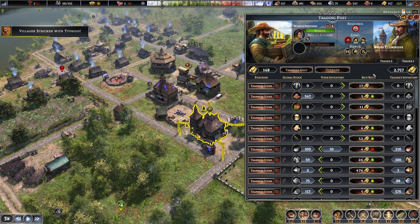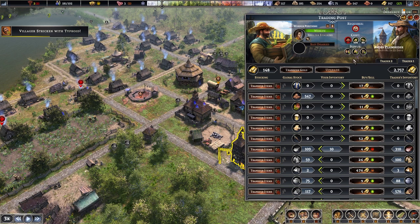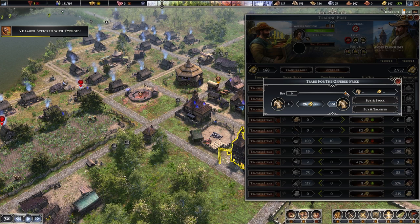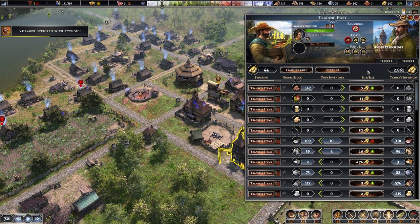When you click on a trader you can also see the total amount of gold they have. This matters if you're trying to drain their gold — you want to maximize what you sell to them. If a trader runs out of gold but you still want to sell more items, you could technically buy something from them first to add gold back on your end, then use that to sell other things back to them.